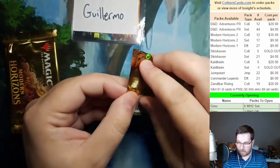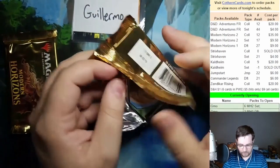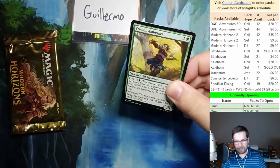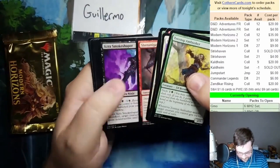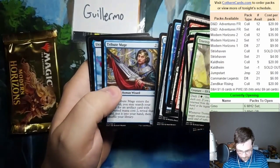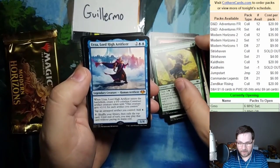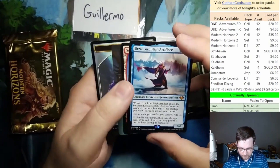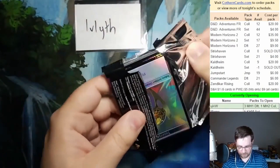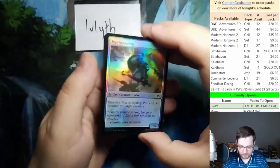Now we're on to Modern Horizons 1 — going back in time. Moderation — what's that? It's when you don't buy any more packs tonight, that's moderation. We have Birthing Vows, Lonely Sandbar, Tribute Mage — ooh, there's something blue. Dang, first pack of the box — Urza, Lord High Artificer. Dang, Guillermo. Then we have the Modern Horizons 2 Collector — there's a thopter in the back, not a bird, so that's a good sign. This is the last pack of that box, so good luck to ya.